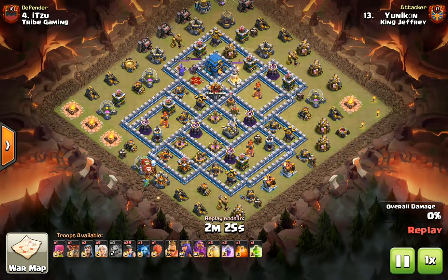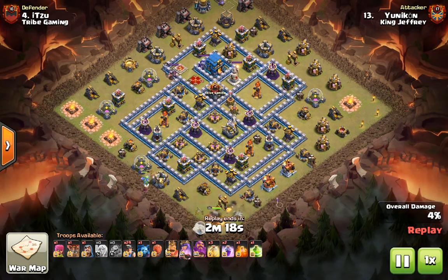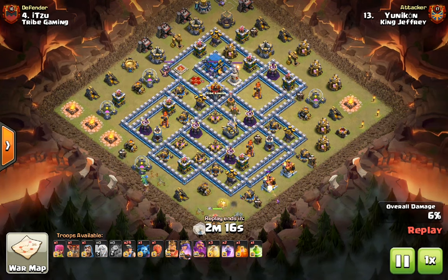And finally, the raid against Itsu. This is going to be a Queen charge miner attack as well. Starting with the Queen at 6 o'clock, we are able to jump her into the Inferno compartment where she is also able to reach the Eagle Artillery without triggering the Clan Castle.